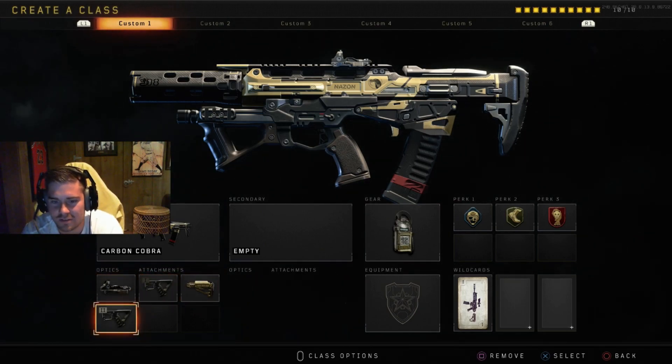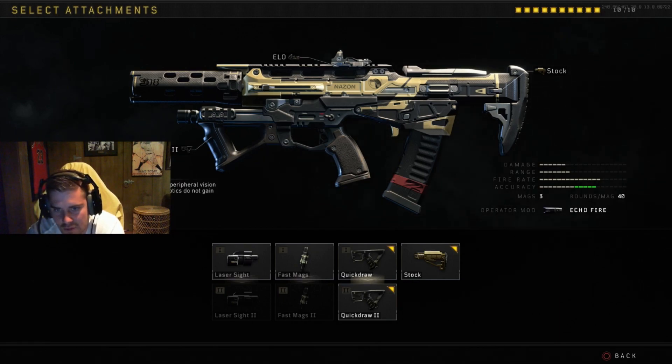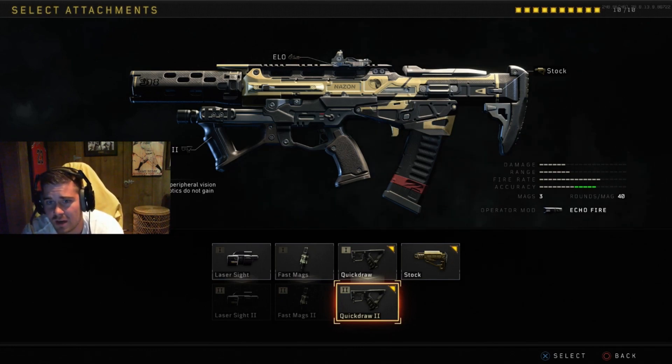You can strafe real fast on head glitches, making it pretty much impossible to kill you. Just put stock on — put stock on. Quick draw 2, I don't think you really need this on this class. What it does is maximize aiming speed and increase peripheral vision while looking down sights — multi-zoom optics don't gain the peripheral vision bonus. So all it does is make the sides of your sight clear and you aim down sights a little bit faster. You already aim down sights ridiculously fast, so I was just trying it out.